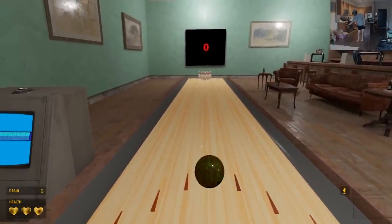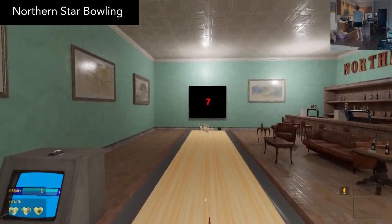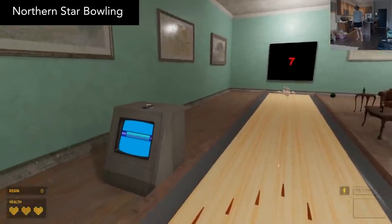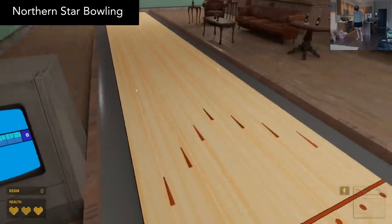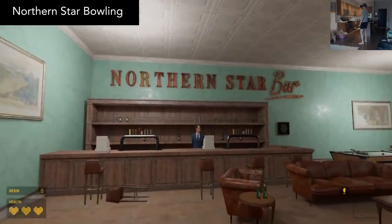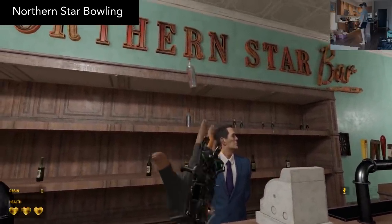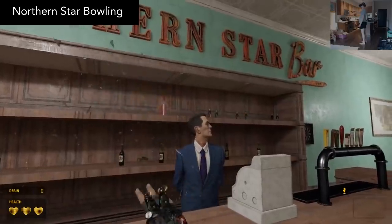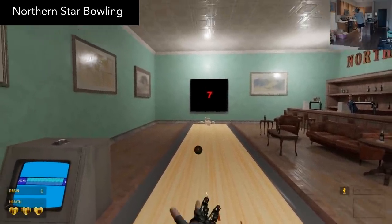The full potential of the Gravity Gloves is finally revealed in Northern Star Bowling. Enjoy a single bowling alley that even keeps track of your score as you play. It also automatically resets the pins and bowling ball, which is pretty handy. You can find G-Man working at the bar, but honestly the service here is pretty terrible — he won't even look at me. If you've been dreaming about bowling in Half-Life Alyx, your dream has finally come true.